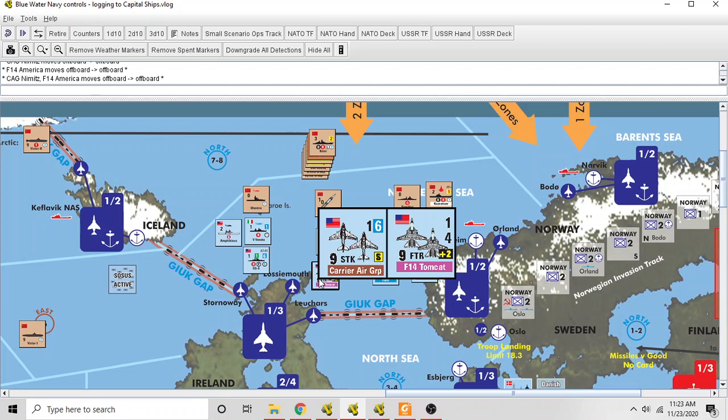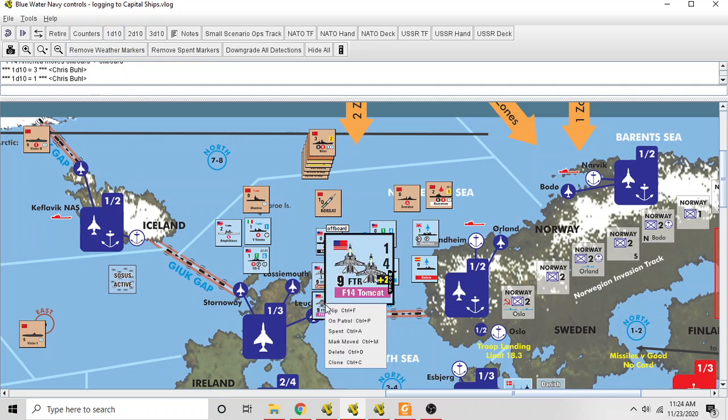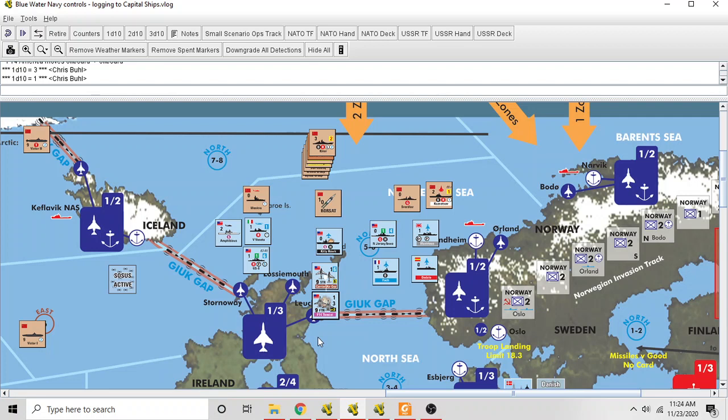The owning player must choose half — rounded up — of the total air unit steps on the carrier and roll to see if they are also damaged. A full-strength U.S. carrier would have a full-strength fighter element and a full-strength carrier air group. So if the Kitty Hawk takes damage, the NATO player rolls for the first step of fighters — say they get a three, so no damage. Then they decide whether to roll for the second fighter step or a step of strike aircraft. If the first roll had resulted in damage, the commander might choose to roll for the carrier air group step instead to preserve fighter cover.